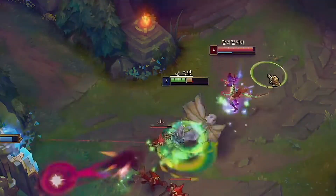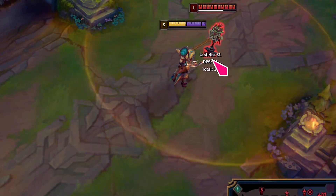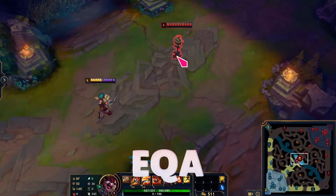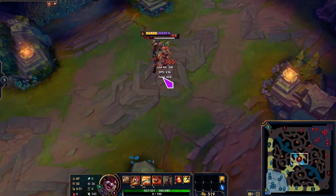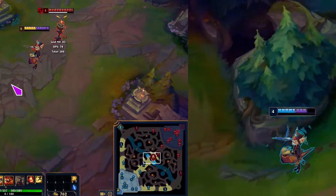Let's talk about Kled's most basic combo, EQ. If you press EQ really fast together, your E will conceal your Q ability so that at the end of your dash, your rope also lands on the enemy. When you are laning, you can use this combo followed by auto-attacks to trade and harass, but this has its disadvantages because if the enemy dodges your E, your Q also won't land.